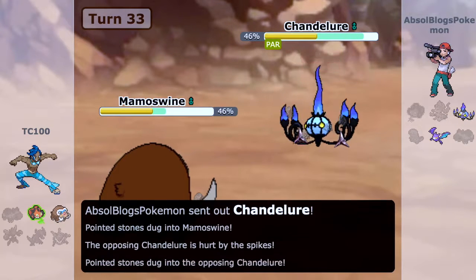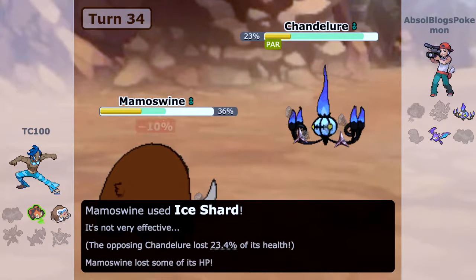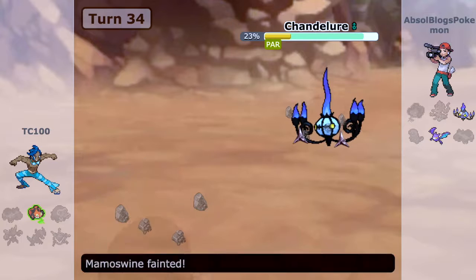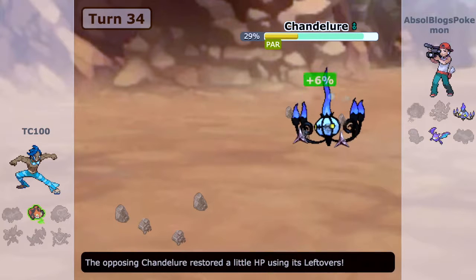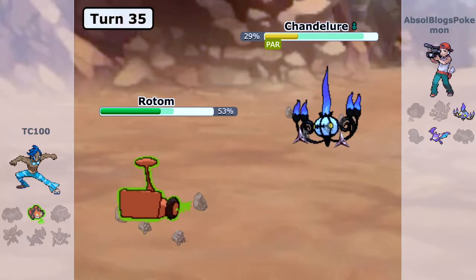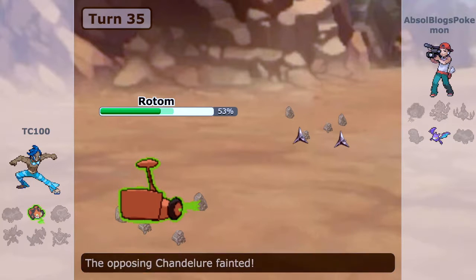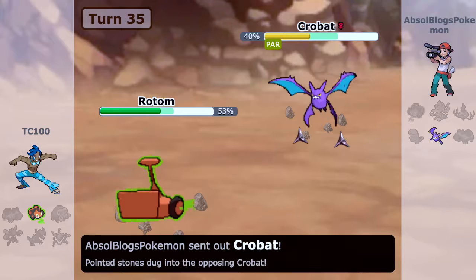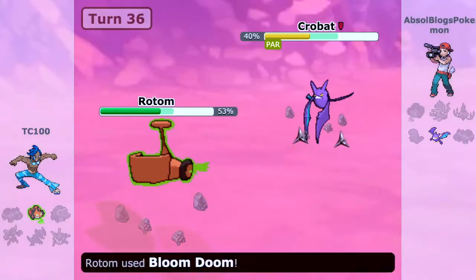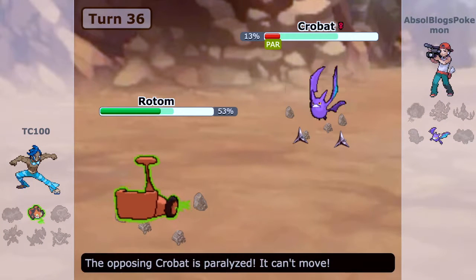On the double down I have Mamoswine out and I try Ice Shard against Chandelure — my thinking was to get some chip damage so I can bring in Rotom and hopefully revenge kill it. This is the moment of truth: I go for my Z-Power, hopefully to KO this Crobat, but we come up just short — and then he gets paralyzed!